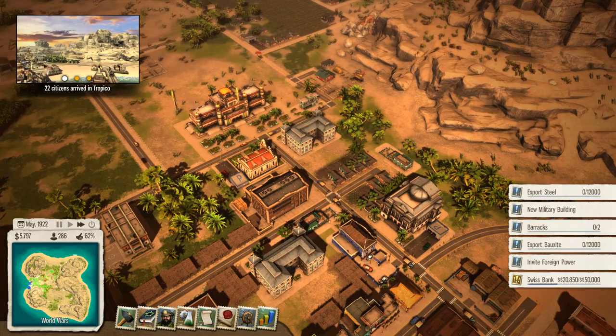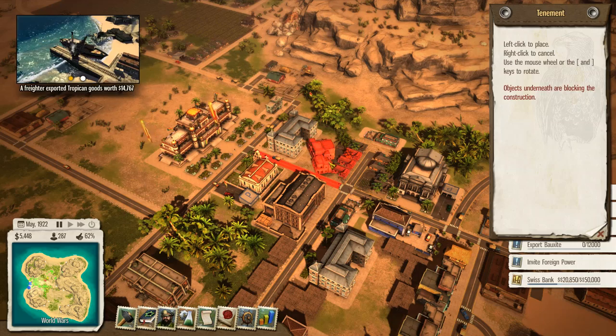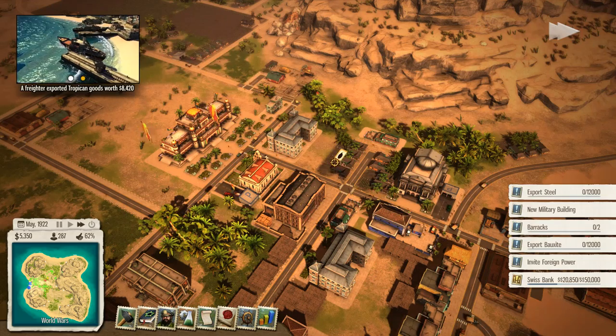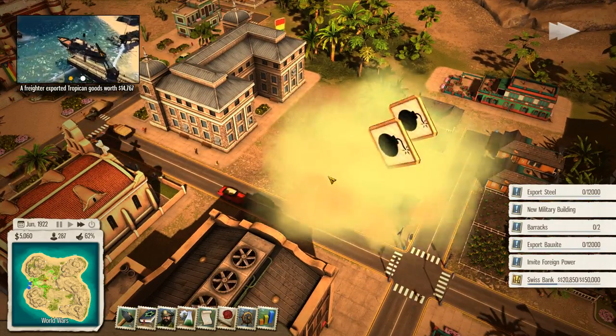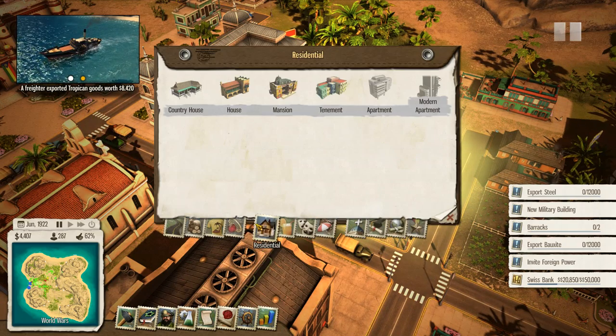It might be time for another tenement block. Those two buildings get destroyed and then we come up on top — nice and pretty.